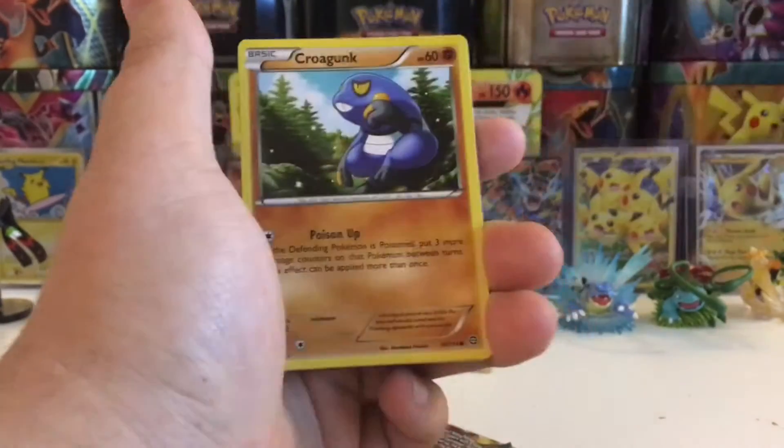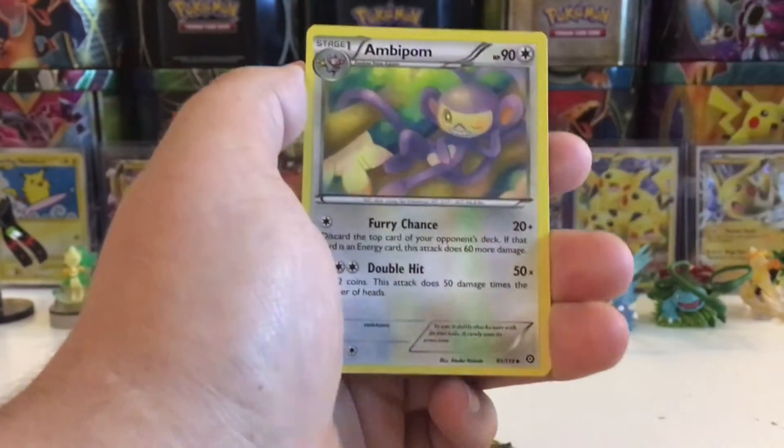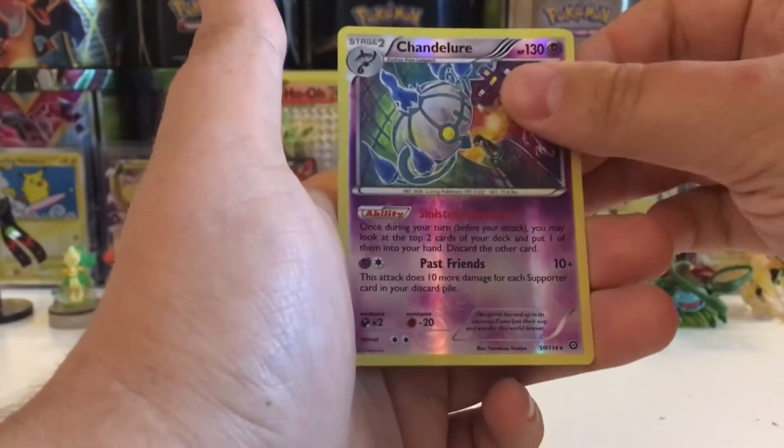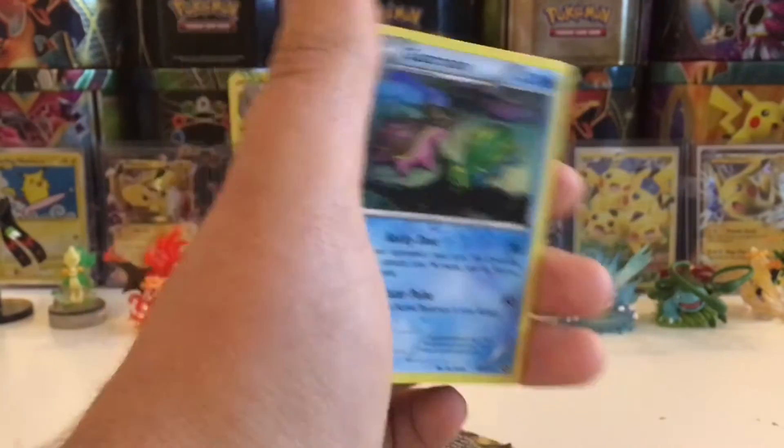We have a Rufflet, a Tangler, a Krogunk, a Mareep, a Litwick, a Pokemon Ranger, a Rapidash, an Ambipom, a Chandelure Reverse — so that would have put us up to five points — and our rare in the pack is a Gastrodon regular rare.